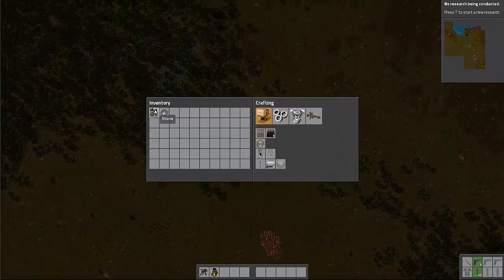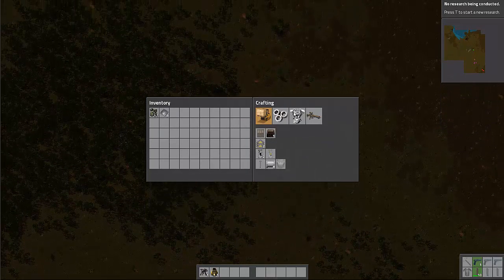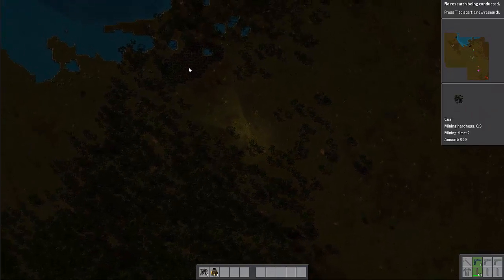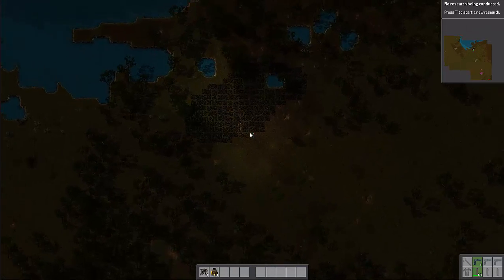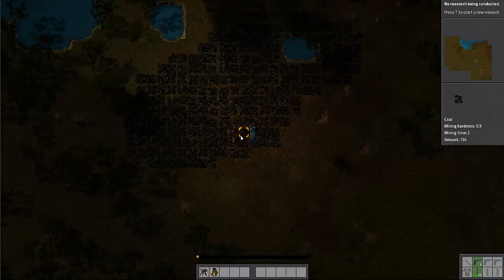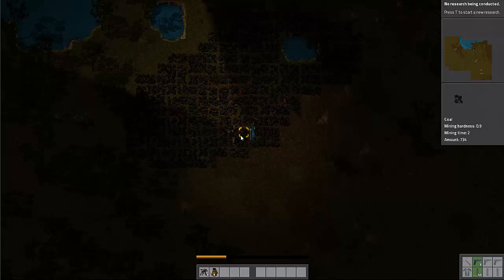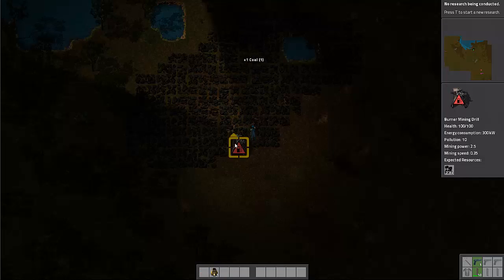Looking at our inventory we have some iron plates, some stone, and we can make stuff. Let's go ahead and start — we're gonna get some coal going and just manually mine some of this. Wow, it takes forever, I don't remember it taking this long. What we're gonna do is manually mine one piece and then use the mining drill we started with — it's coal powered — and a furnace which is also coal powered. We'll use the first piece of coal to get it automatically mining coal, because I'm not gonna sit here, this takes forever.